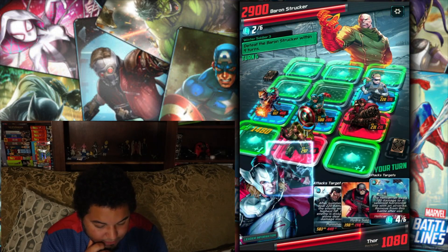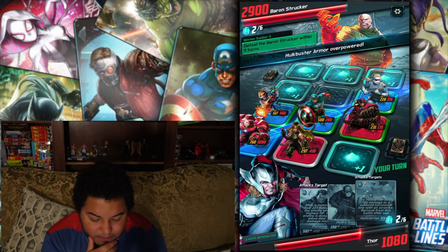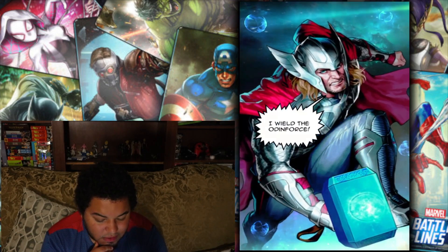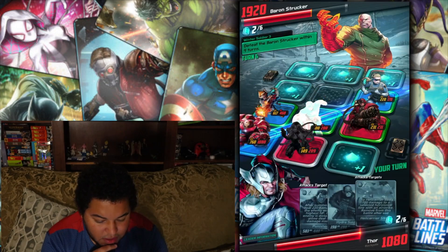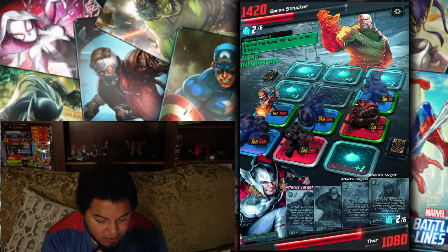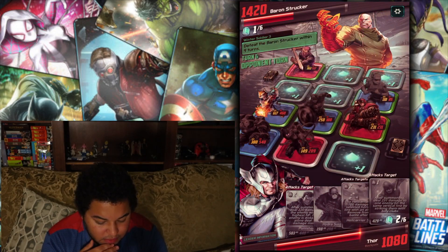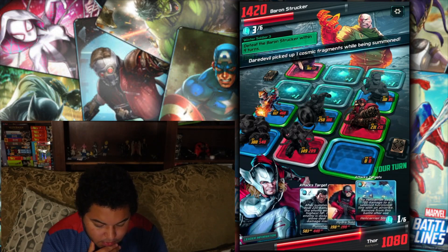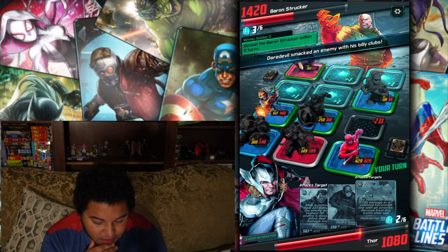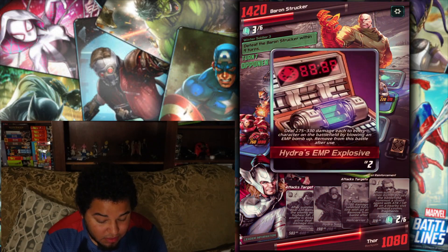Now here we go — 1400 damage. This is why I wanted to save it, so I can bring in Iron Buster, do some damage, and get that battle line off. Then let's try to get an X on the map — get some double battle line going on in the next round. If they don't knock out Captain or the shield agent — which probably is about to happen. Okay cool, so we've got double opportunities right now for a battle line, as long as these characters don't get knocked out — which I think just happened.